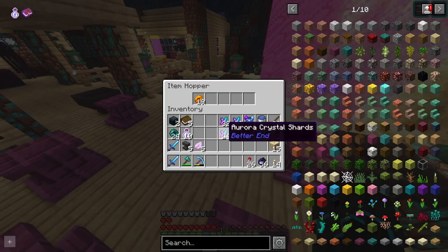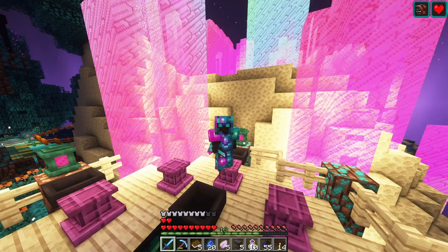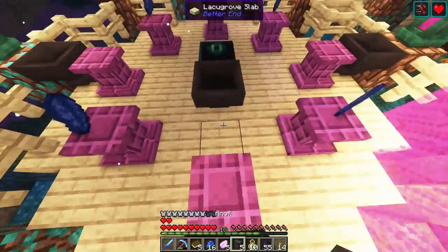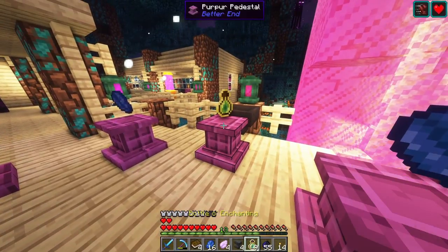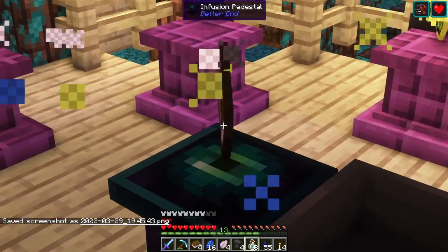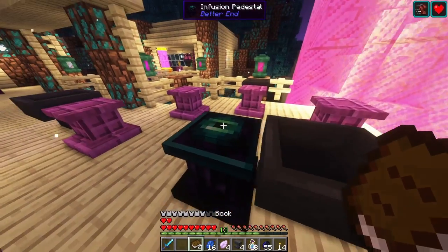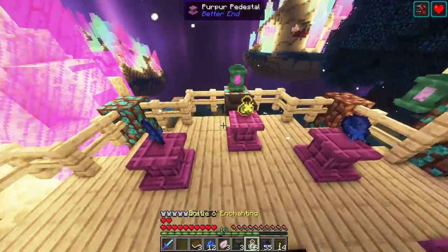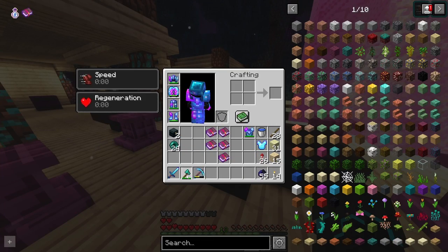The next thing I need is 20 more lapis lazuli for the mending books. Once that's done, it is finally time to make the mending books. The recipe is: lapis lazuli in the corners, an anvil at one end, an enchanted petal at the top, a book in the middle, and a bottle of enchanting. Five mending books in total — done.